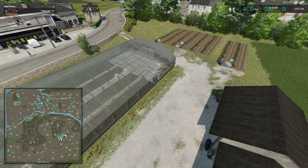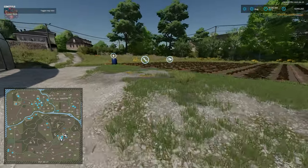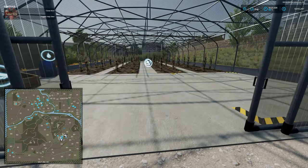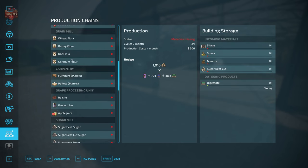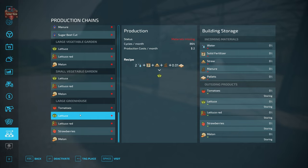Once we buy that land we get the triggers: a small garden, a large garden, and a large greenhouse. These require different inputs than the farm garden. The large vegetable garden takes water, straw, and pallets to make lettuce, red lettuce, or melons. The small vegetable garden is the same. The large greenhouse takes water, solid fertilizer, straw, manure, and pallets to produce lettuce, tomatoes, red lettuce, strawberries, and melons.